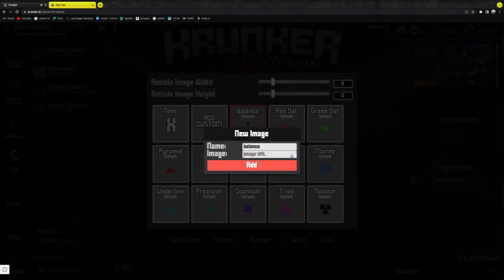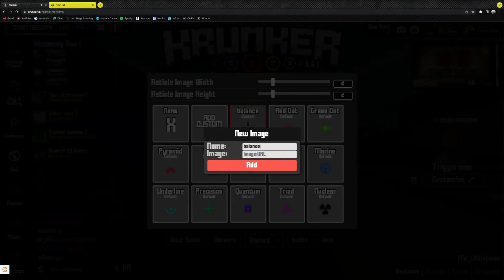Some should come up, and it should give you the image URL, the balance, the name, or whichever one you want to use.